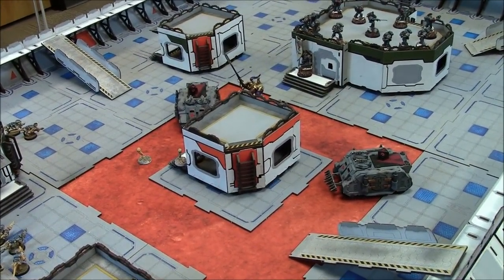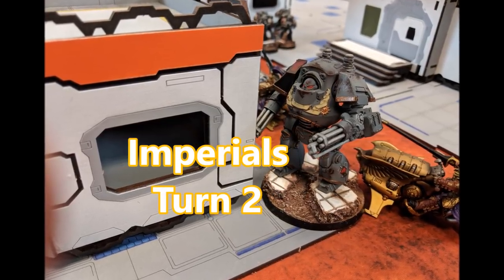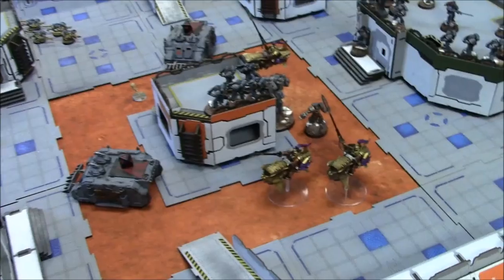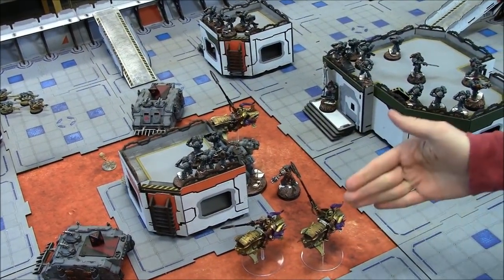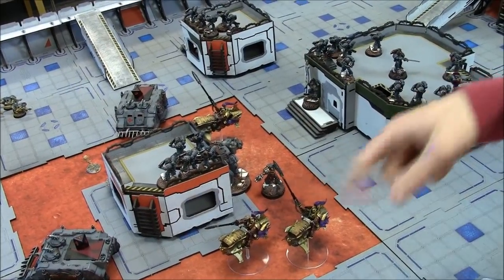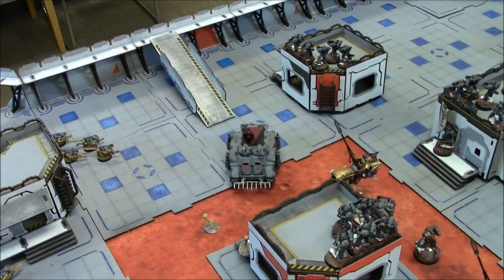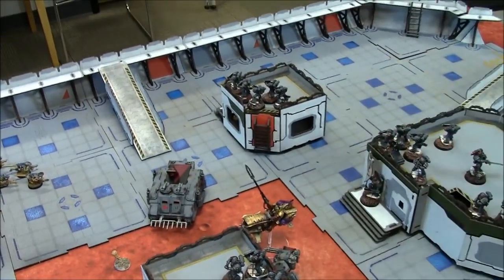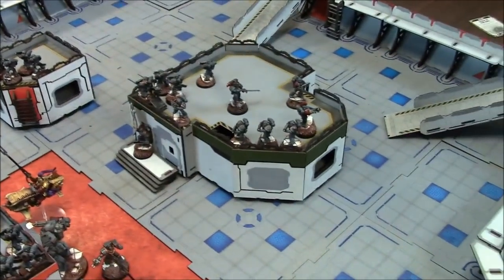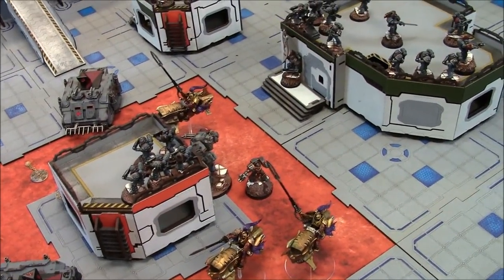Space Marines turn two movement recap: the two reserve shield captains arrive, moving 14 inches on from the board edge. One Rhino moves and one moves only three inches. All troops bailed out — squads got onto buildings, with some minor shuffling for bolter ranges. No psychic phase, on to SM shooting turn two.